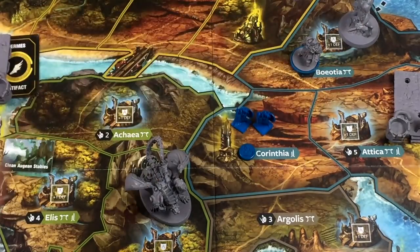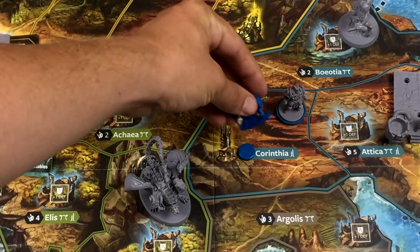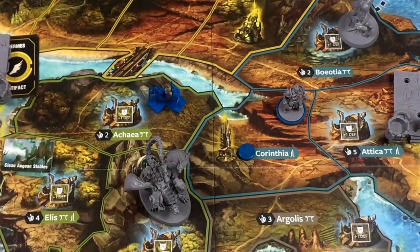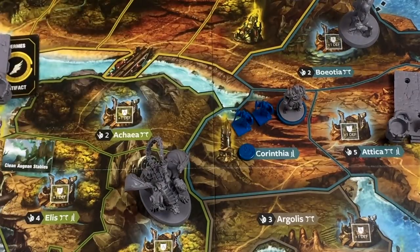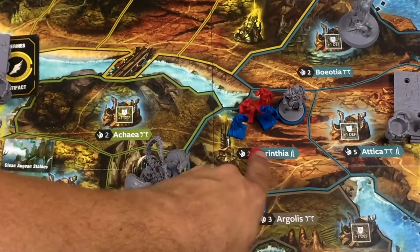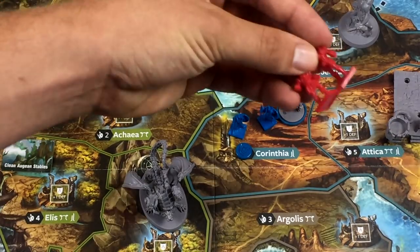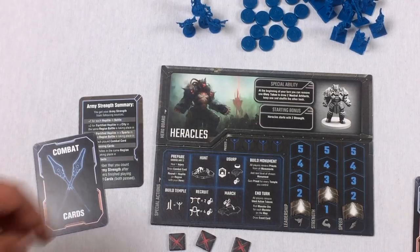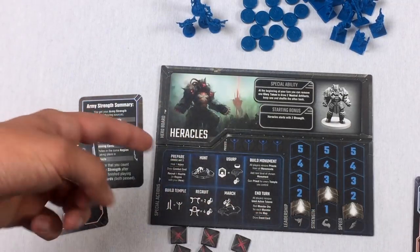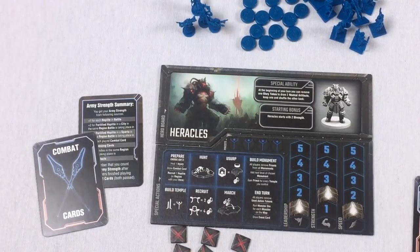Importantly, controlling regions has nothing to do with your hero. Your hero cannot move into a region to control it — heroes just run around doing their thing. To control more regions, you move the square-based hoplites. If you move hoplites into a new region, you control it; if the red player moves their guys in, you'd have a battle over it.